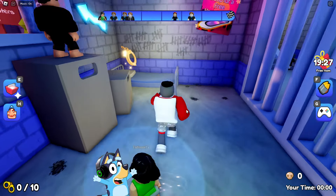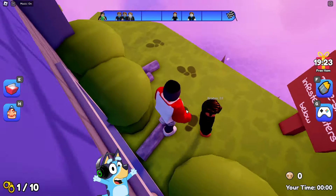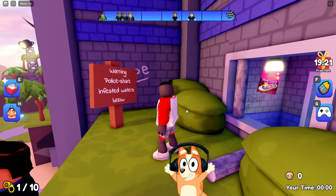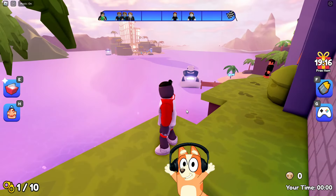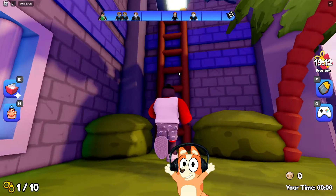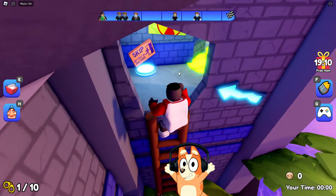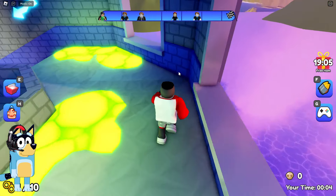Hello everyone, friends. Today we will escape from prison again. But this time we will escape from prison Larry. But we are finally outside. We can now just jump into the water, board that yacht, and sail away from here. But for some reason, we go back to prison to undergo a million different tests. And this is the essence of this whole game.